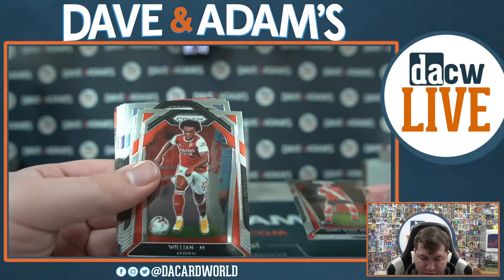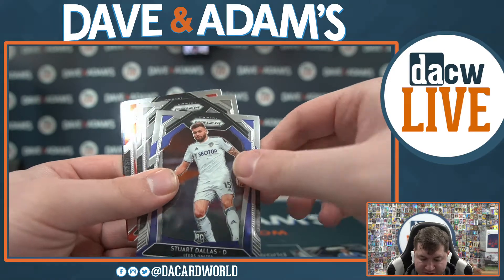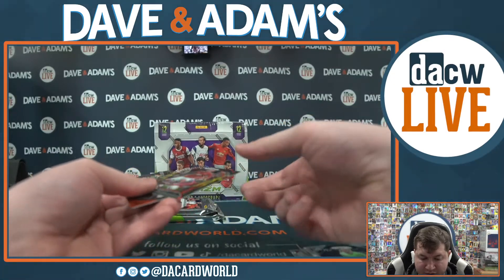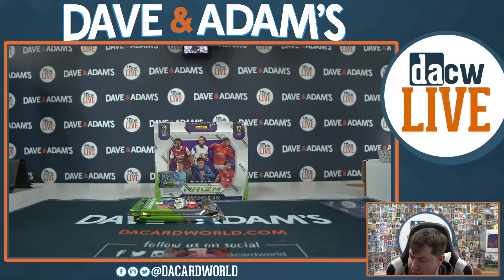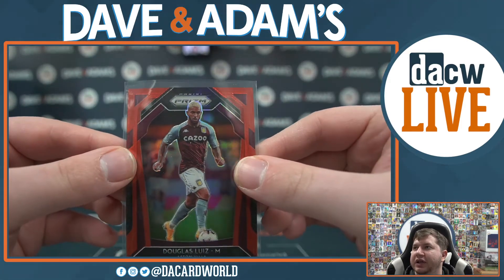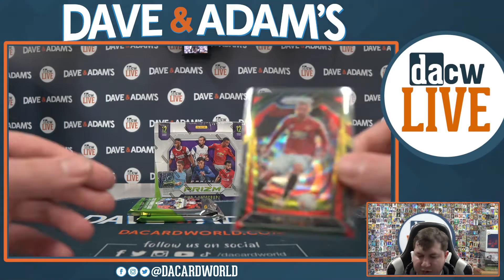We got James Ward-Prowse, Willian, Rodrigo, Lucas Mora, Richarlison, Steven Alzati, Stuart Dallas, Ivan Caliero, Sadio Mane, Edward Mendy. How about Luke Shaw - nice looking Luke Shaw. And Douglas Louise - I think Douglas Louise will be numbered. He will be - 149 out of 149. How about that! Nice Douglas Louise. And a nice Luke Shaw.